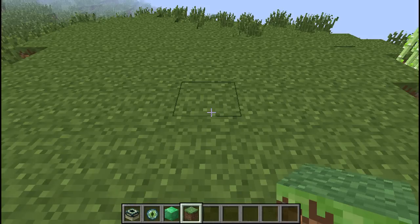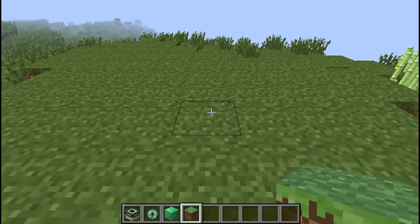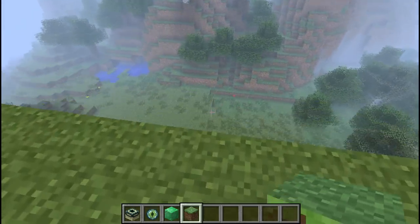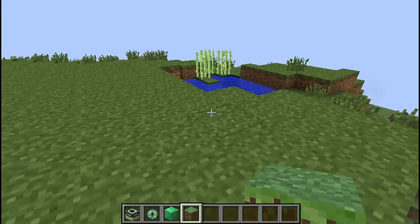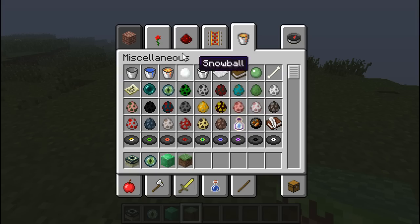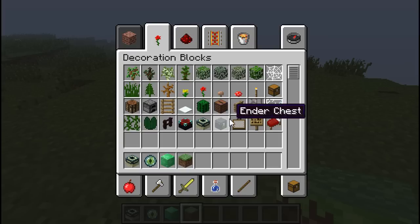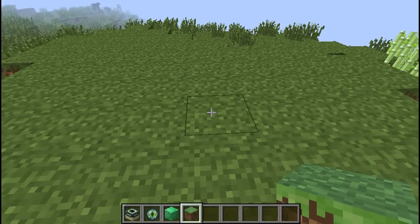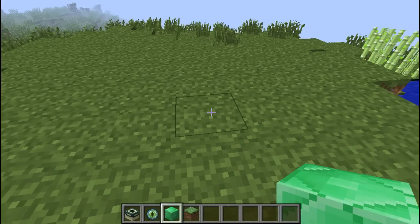Hello everyone, Shrapnel here. Earlier today, Jeb released the week 23 snapshot, which included the end portal frames in the creative inventory. This can also be done with Too Many Items, I think, but I'm not sure really, haven't tested it yet.